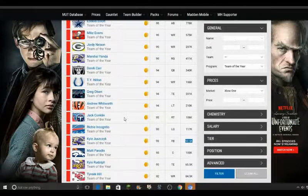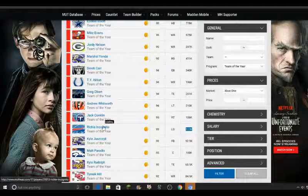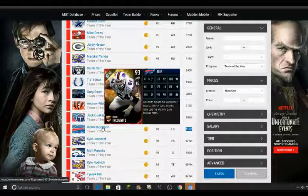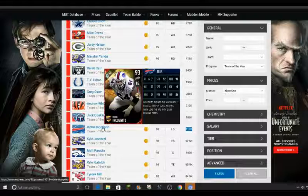Richie Incognito — I'm surprised he's only going for 117K because I have his Team of the Week card right now, and I've got Tier 2 Zone Blocking chemistry and he just balls out. I'm kind of interested to see if I can get this card — maybe if I sell my other Richie Incognito and add some more coins on top of it, I can upgrade to this new one.